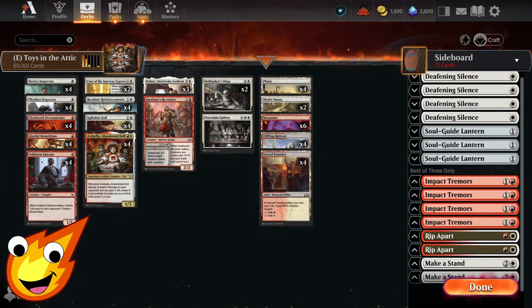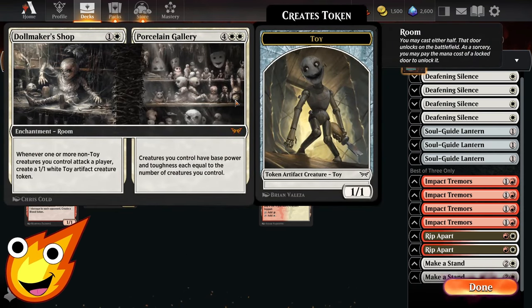And there you have it already — that was Toys in the Attic for you for the Explorer format. Tell me in the comments below, what do you think? Would you play this deck in any way, shape, or form? To be honest, I really love this deck and I was pleased at how well it turned out. We just had some really explosive plays, and more often than not, because we have a ton of one-drops, our opponent — even as you saw — they can counter-spell us, they can spot-remove us. Dollmaker's Shop is an all-star card, and I absolutely love what this card is. It's actually quite scary if it starts snowballing.